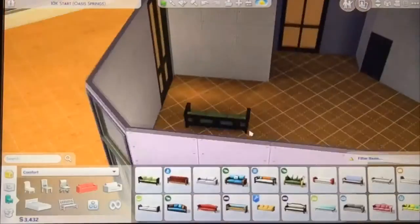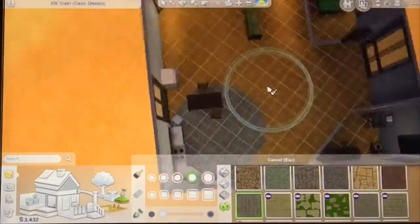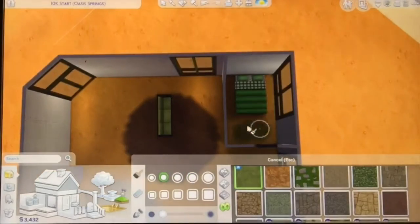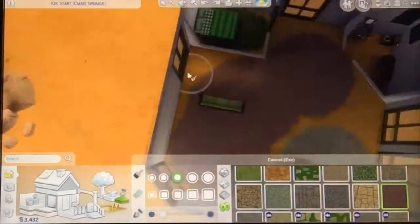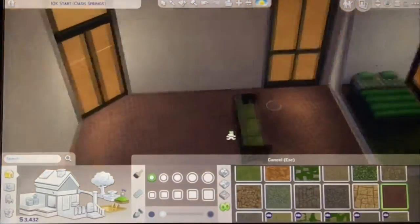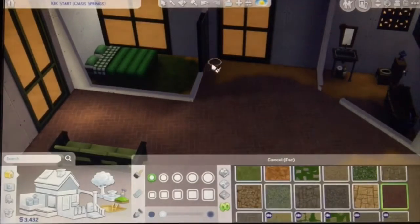I wanted to go with a very earthy, natural, flesh tone for this build because we're going to be using terrain paints — and terrain paints are free. Concrete is free too, but there's only one pattern of concrete, whereas you can have multiple shades of terrain paint. I had this idea and rolled with it because it's completely free, and I think it didn't look too bad. One shade for the kitchen, one shade for the living room, one shade for the bedroom, and one shade for the bathroom.